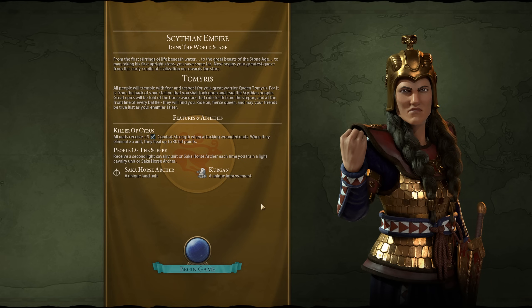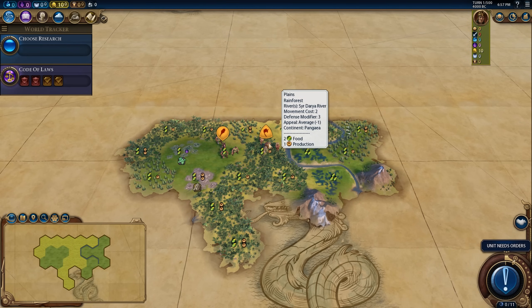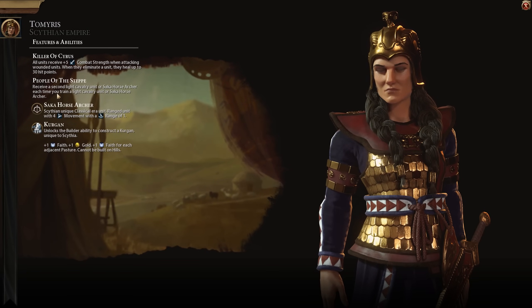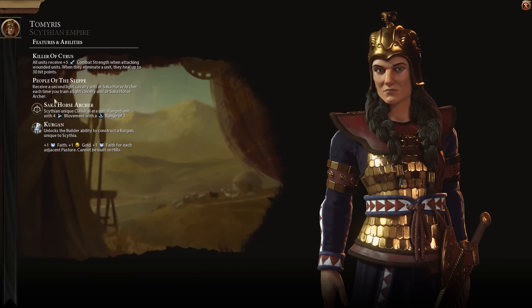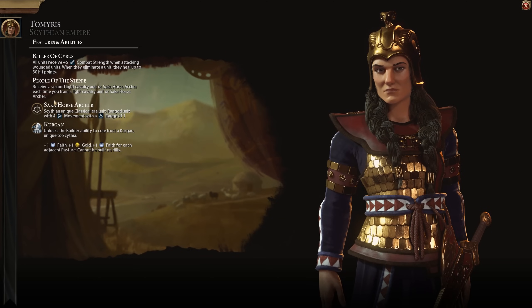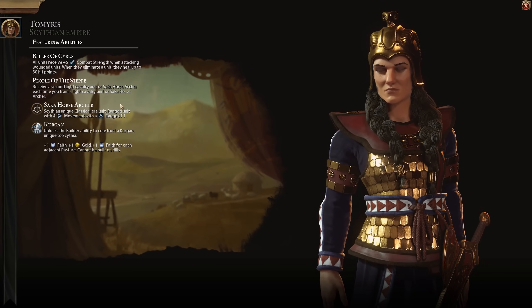The next thing is to just pick a random civ. I've rolled Scythia here. The civilization's bonuses are the primary factor in informing your strategic game plan. I have the Killer of Cyrus — units get plus five combat strength attacking wounded units, and heal up to 30 hit points when they eliminate a unit. I also have People of the Steppe, which gives me a second light cavalry unit each time I train one, and the Saka Horse Archer, a unique classical era unit with four movement.